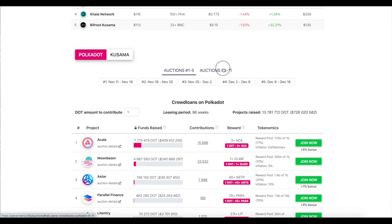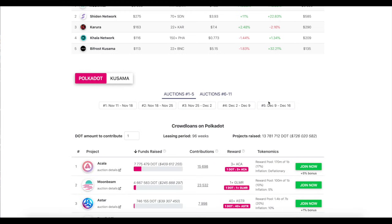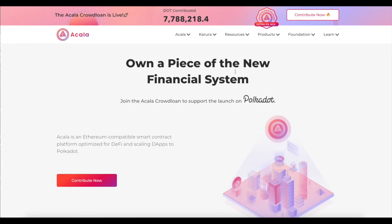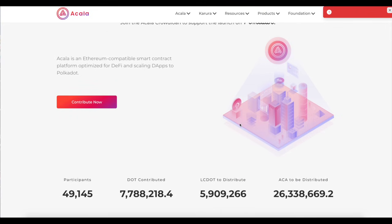Those are the first auctions. Auctions 6 through 11 are still to be determined and will happen much later. Right now we're focusing on the current ones. Here's how you participate — you can join the ones that say 'join now.' I'll leave a link in the description below. If you want to join the Akala one — which is the one I jumped into — the link I provide will give you an additional 5% bonus. So it's a win-win.